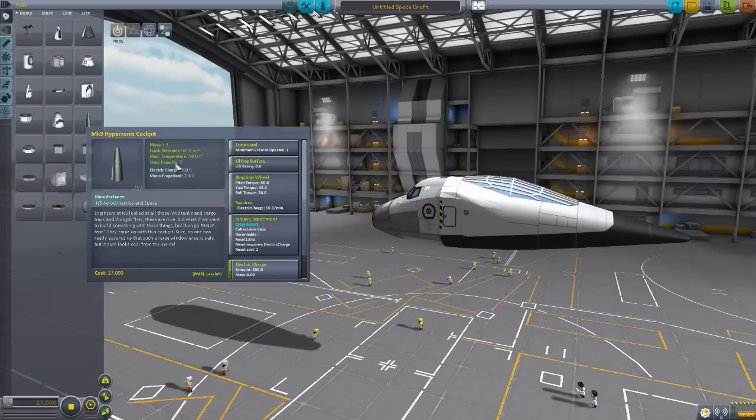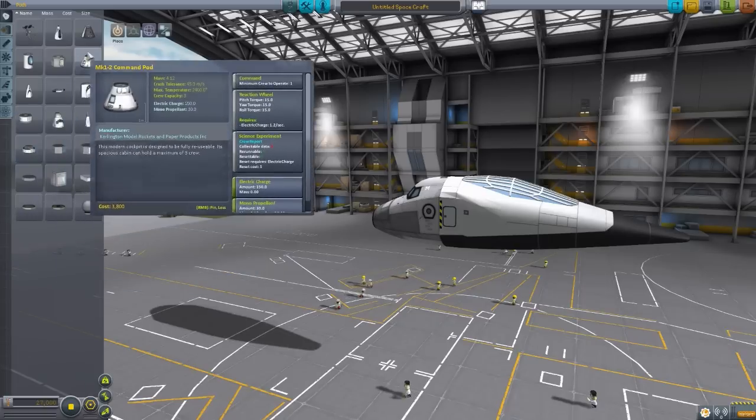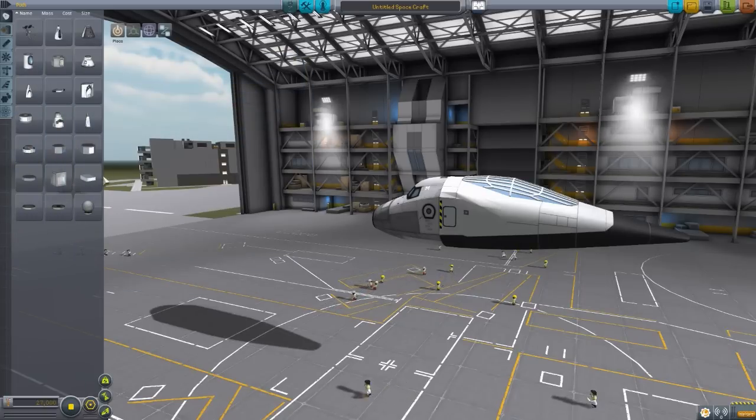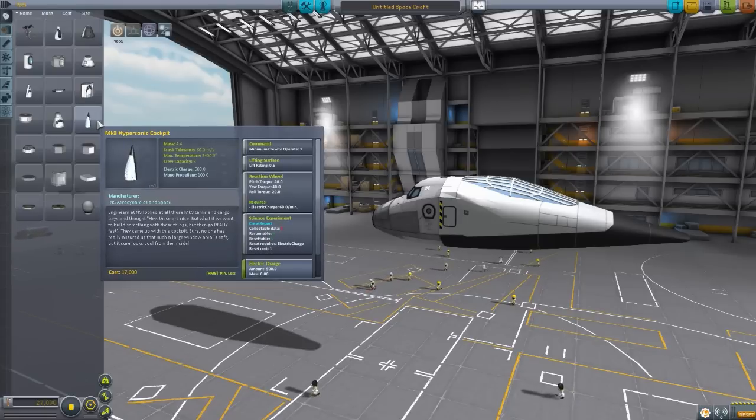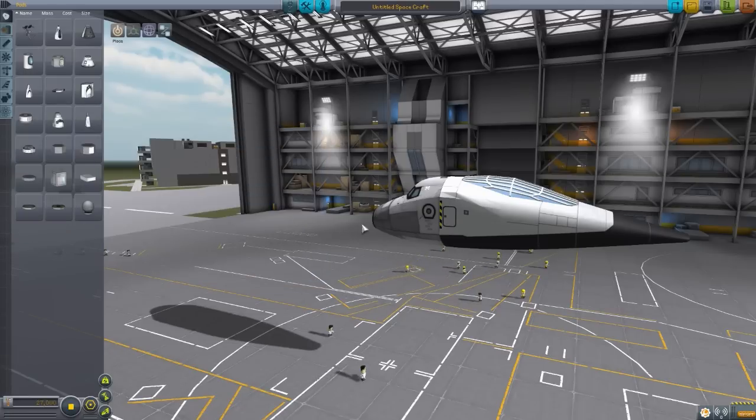As for the IVA on this, it's kind of a mixed bag. It's technically not finished, but they decided to throw in their own placeholder, which I actually think is cool. A lot of mod makers just throw a standard IVA from one of the vanilla cockpits into theirs temporarily. The Mark III hypersonic cockpit is different because it's basically a rough sketch of what the cockpit may look like in the future. Even though it doesn't look great now, you can see the potential in it, which we'll show off later.